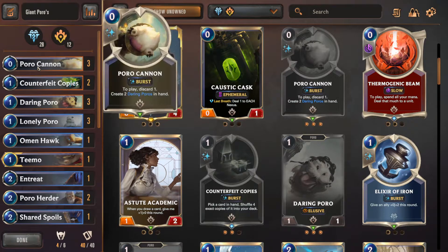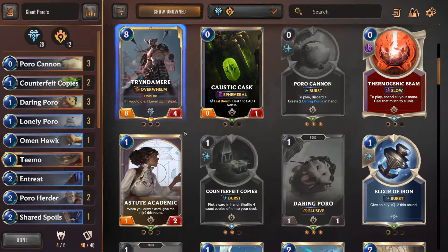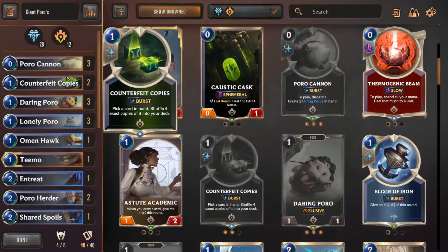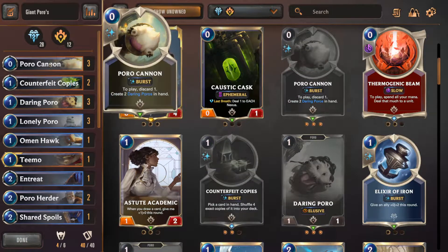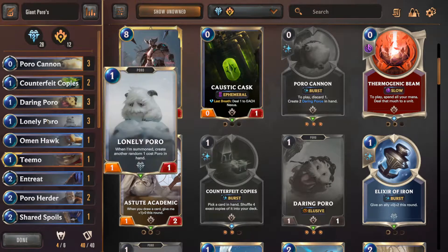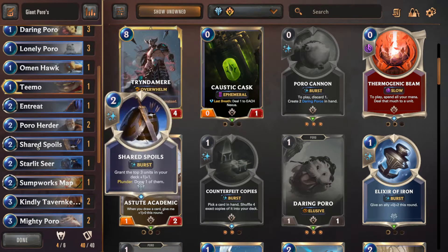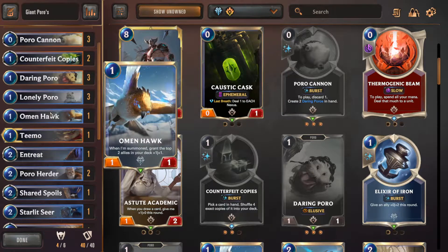Basically, my deck consists of Poros. I really wanted to try and make a Poro deck because they're so cute. So I did. We have all the Poros - oh, I could have taken those out actually because I very rarely use that. Any Poro that I had, I basically put in here. And then I filled it in with things like Omenhawk. When you play Omenhawk, you grant plus one, plus one to the first two allies in your deck.